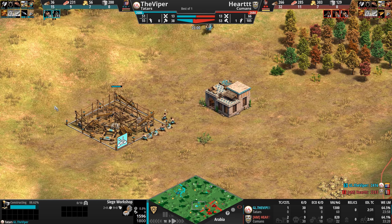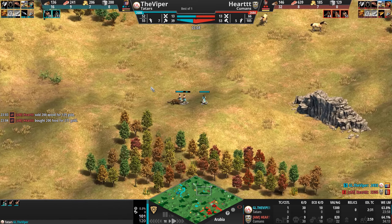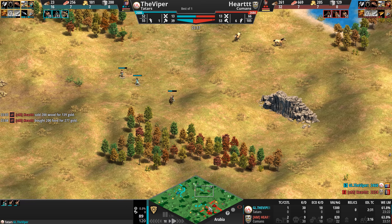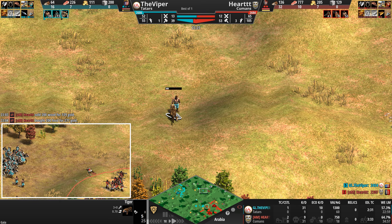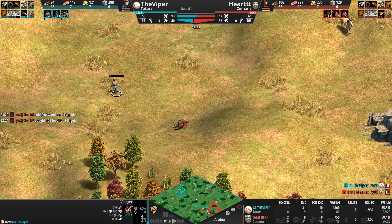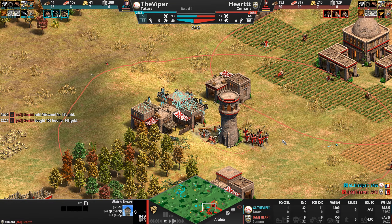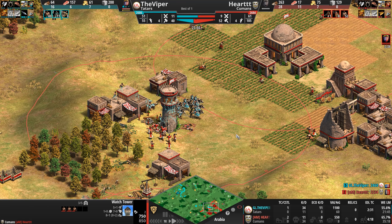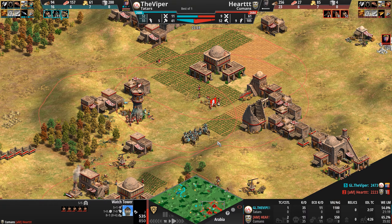There we go — some damage-dealing units and a siege workshop. Three villagers exposed on the high ground with the tiger could take some damage. The tower has about the right HP — barely survives. The tower might want to garrison some archer units inside; those archers will be completely useless against cav archers though.